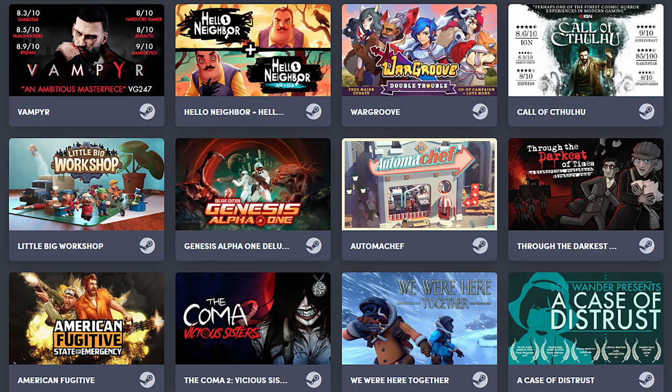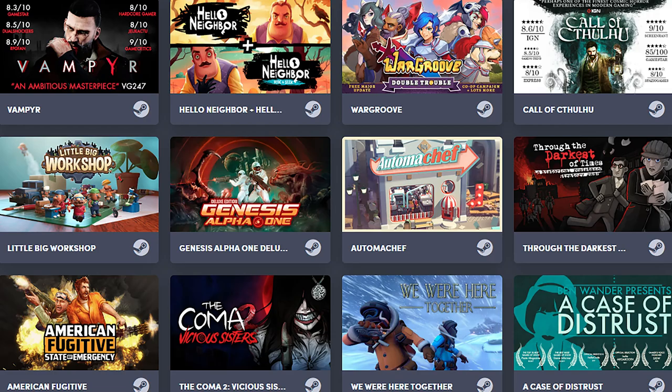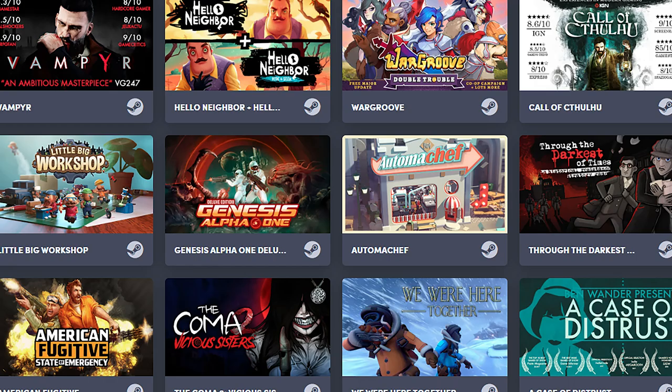Hello, and welcome back to Bombchoo. Today we'll be taking a look at the Humble Choice Bundle from August 2020. The music is back this month to celebrate the artist's birthday. There's a link to his SoundCloud down below — send him some love.